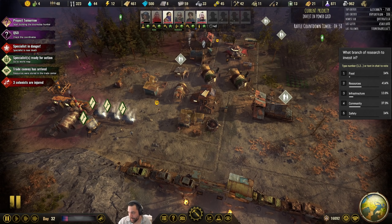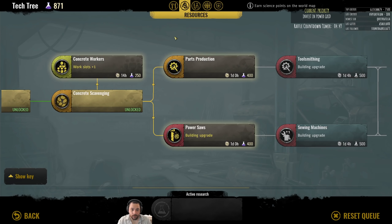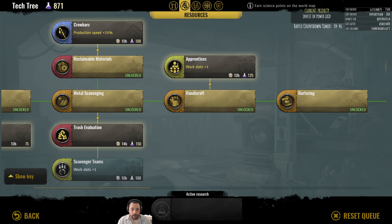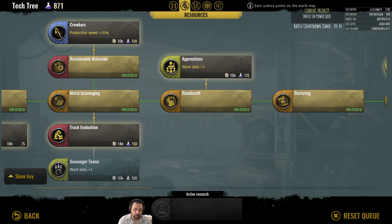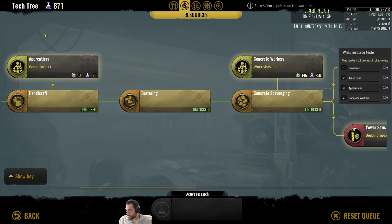Here's the raffle timer — hopefully it won't bug out. Resources barely edged out community. Taking a look at resources, I'll have you make some choices: what resource tech? Crowbars, which makes plastic and metal faster. Trash eval, which makes plastic faster and also leads to scavenger teams for more slots. Apprentices, and Concrete Workers. Go ahead and pick.